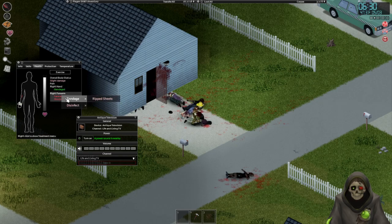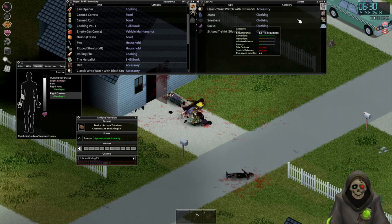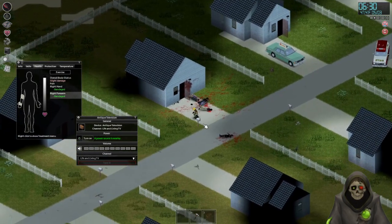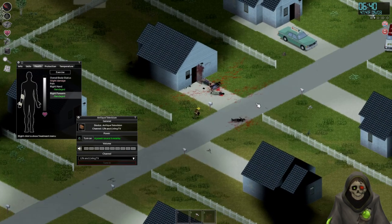Okay, thank you. I need some alcohol wipes on this and we'll bandage it up. Oh my god, these zombies man. Okay, they don't have anything I need. Let's get out of this neighborhood.